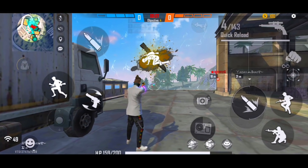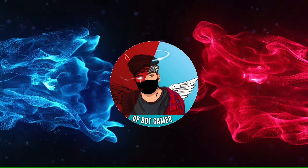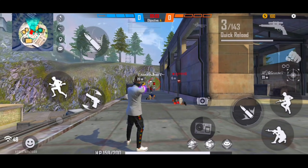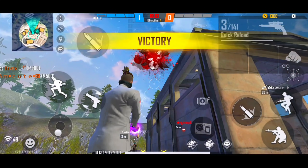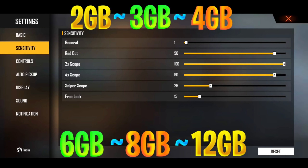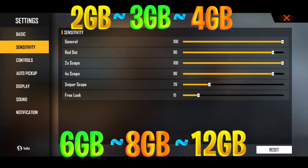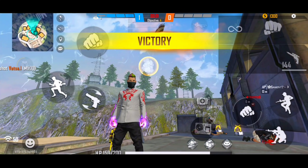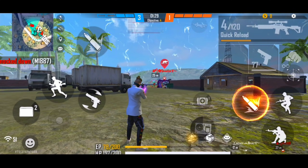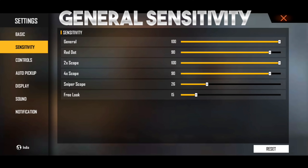Let's talk about general sensitivity. General sensitivity controls the whole display and the whole game sensitivity, so you have to keep the general sensitivity at 100. You don't need to change general sensitivity regardless of whether you have 2GB or 12GB RAM.